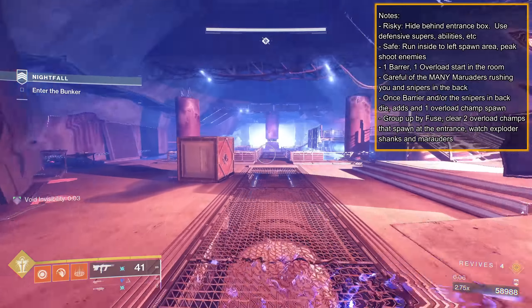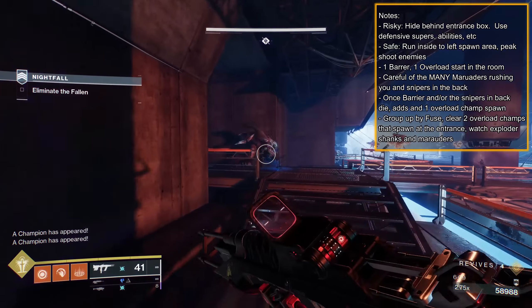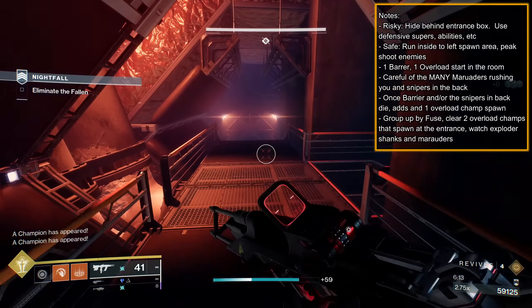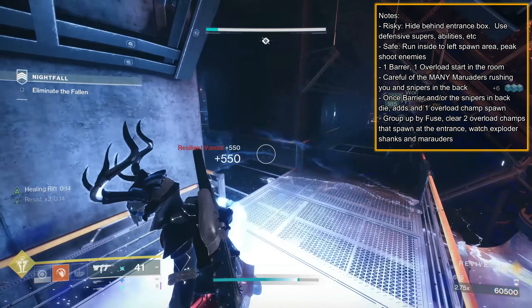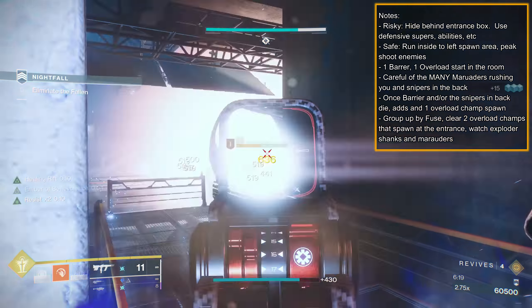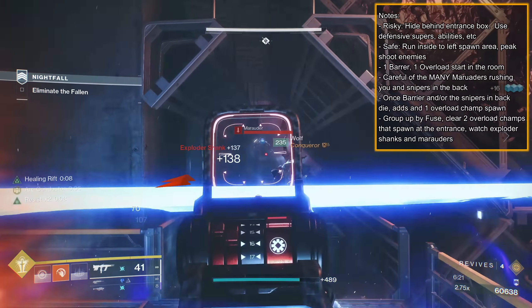For the safer option, quickly run into the left side room where the Marauders spawn. Hunker down in the corner, peek shoot the enemies the best you can. Be aware of the Marauders spawning behind you, so throw grenades and barricades to quickly dispatch them. Try to thin the herd with abilities or Risk Runner, and then focus the Snipers and Overload Champions.